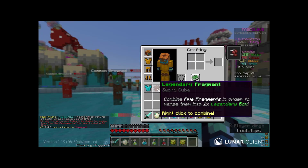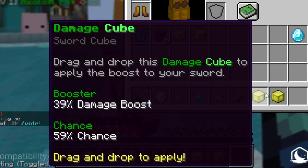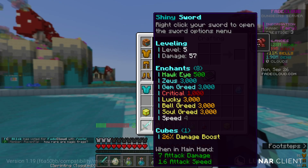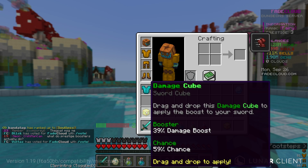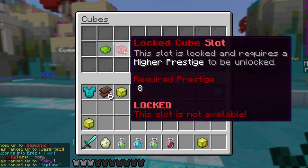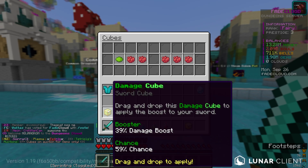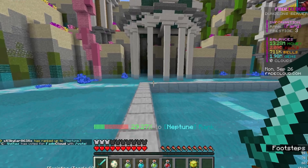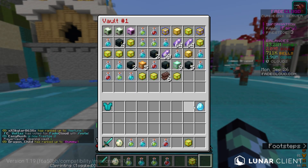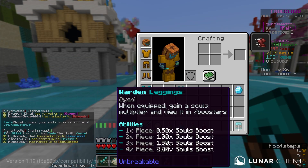We got some legendary cube boxes, so let's open all these. Six fragments... but also a 39% damage boost! I need this right now — I have a 26% damage boost. This could go really good or really bad, because if we remove the current one and this fails, we're screwed. You know what, we're just going to wait until prestige 8 — if this doesn't apply and I get completely screwed, it would ruin my progression.